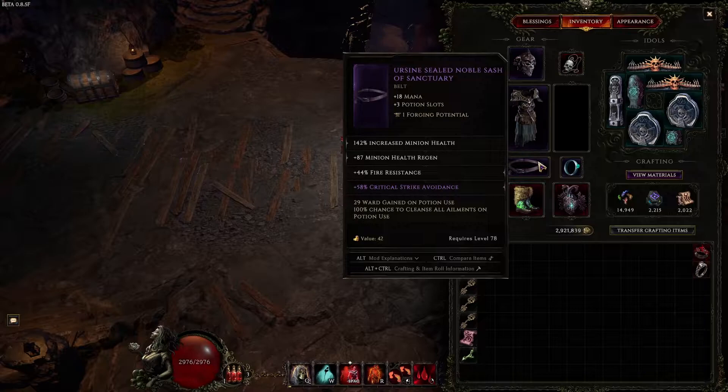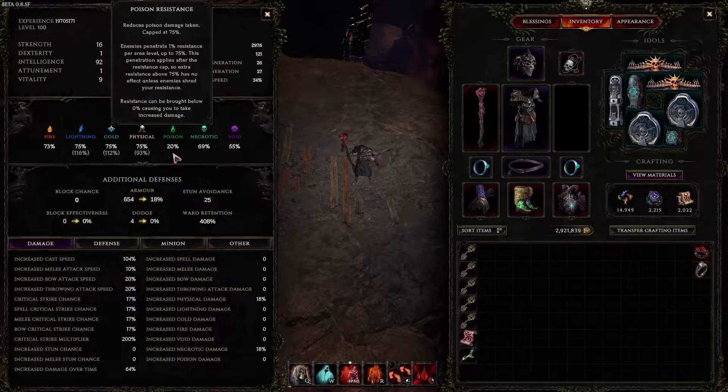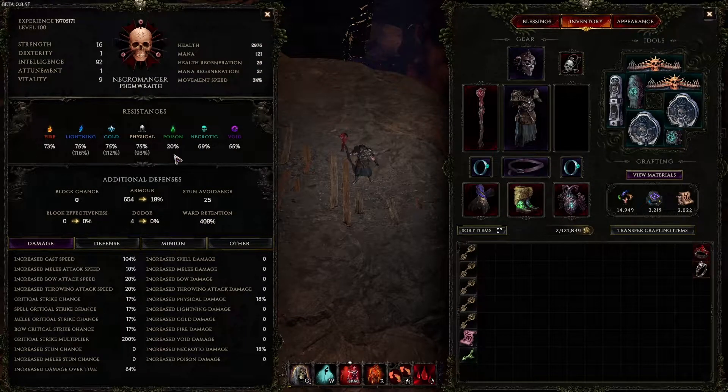For the belt, we have minion life on this. We do still want some minion life on the build just because our Wraiths are going to be leeching a lot, and the way we want to keep them up is by having a high health pool that they can leech more and more life from — that's going to help keep them up longer before they eventually decay. We got minion health here and minion health regen. Minion health regen is not super important; you could probably run intelligence on the belt too. You do want crit strike avoidance on your belt, and we have fire resistance here to top off our fire res.